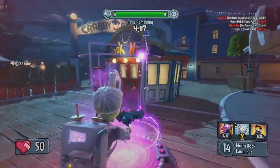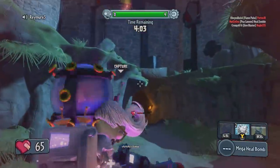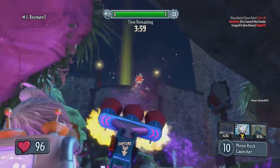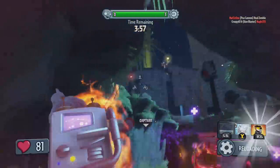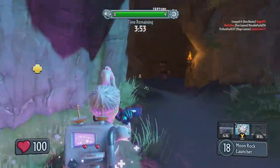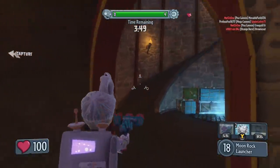In today's video we have some more information regarding the Garden Warfare 2 update. We're going to be talking about Walnut Hills, how you can unlock the Twilight Chomper, and what the challenge or objective is going to be to unlock that character. We also have some more information, so make sure you check out today's video.